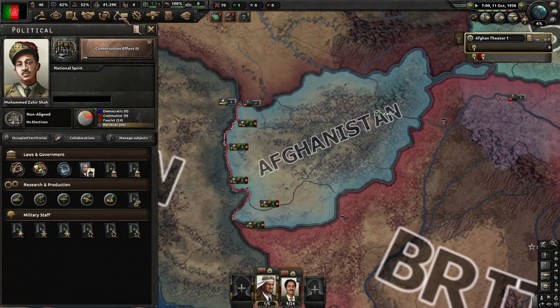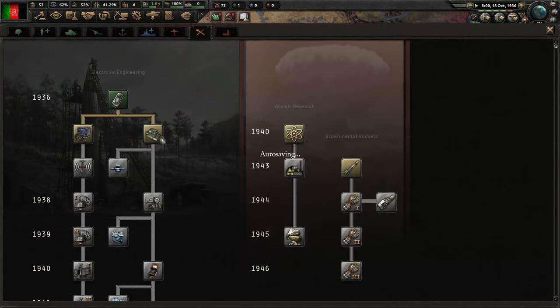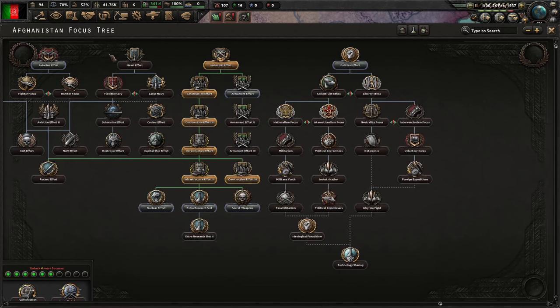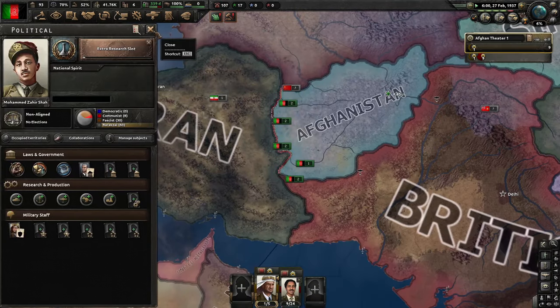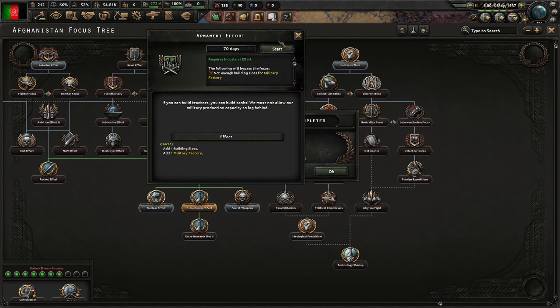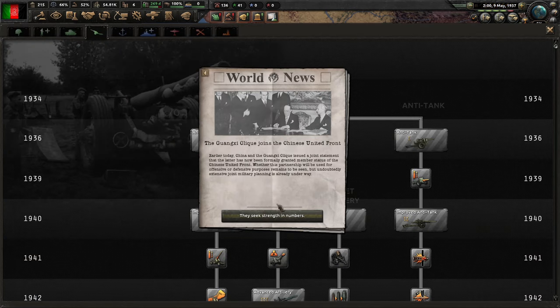Now we're going to go for Dispersed Industry — that's one of the best things to do because it prevents your factories from getting bombed. We've also taken Improved Worker Conditions. Construction Effort Three has finished, we're going to go for that research slot now. We're training our military, research is done — we're going to now focus on building our armament industry.